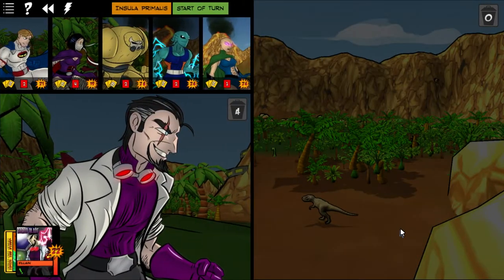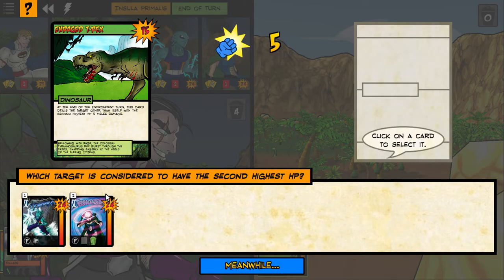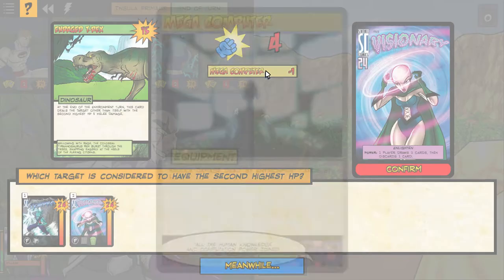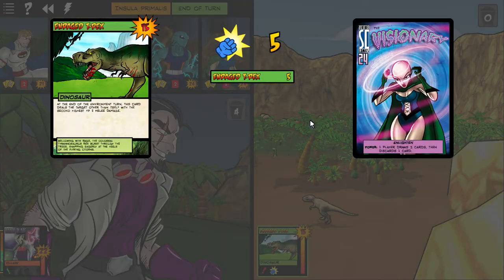The environment plays an Enraged T-Rex. At the end of the environment turn, it deals the target with the second-highest HP 5 melee damage. Baron Blade's HP is lower than most of ours now, so the second-highest target will be Visionary or Tempest. I let it go to Visionary — Mega Computer from Wraith reduces it by 1, so she only takes 4 damage.